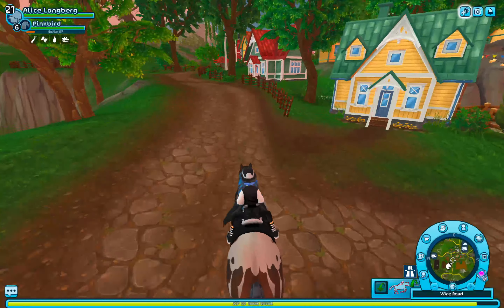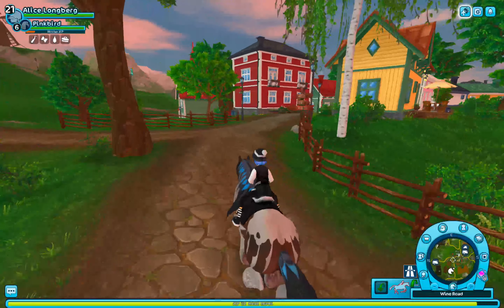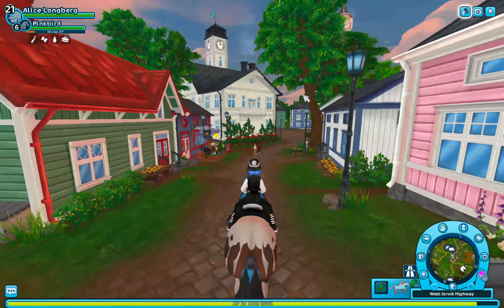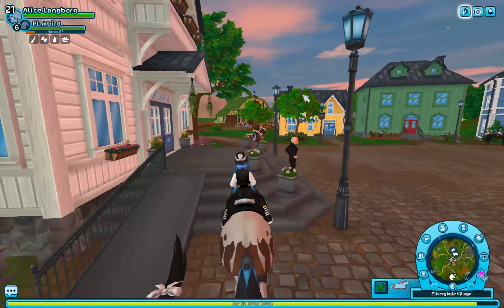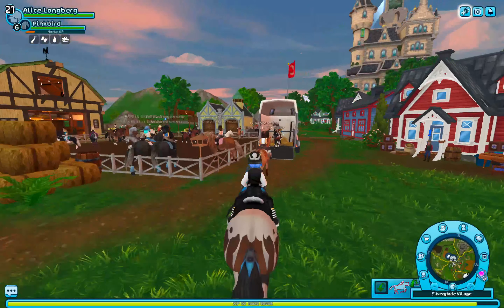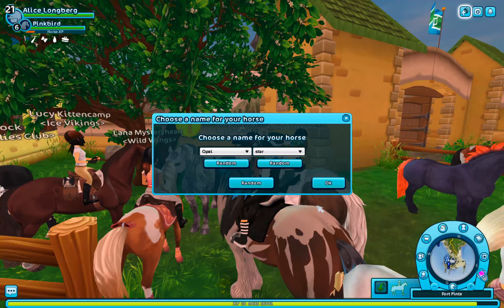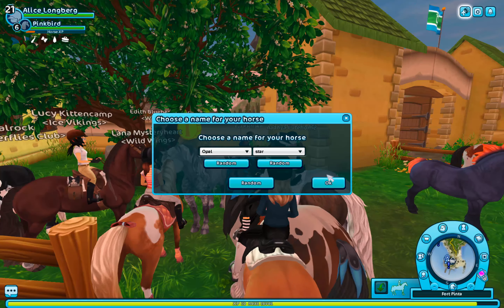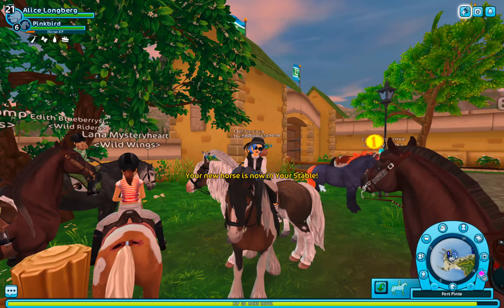Right now let's head to Fort Pinter to see the Dapple Grey. I'm pretty sure that one's there. Oh my god, it's the one that person's riding! It's so pretty. I don't think I own that many Dapple Greys either, so it'll be pretty cool to have another one added to my collection. And the last one's name is Opal Star, yet again named after one of my friends. We will be purchasing it now.